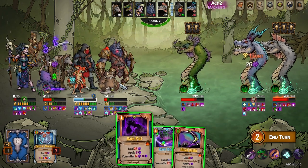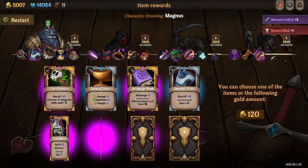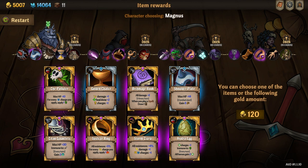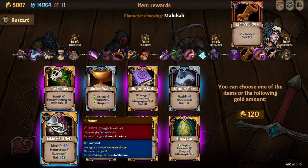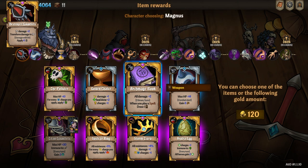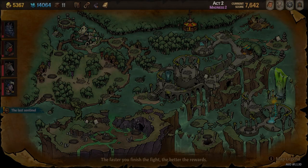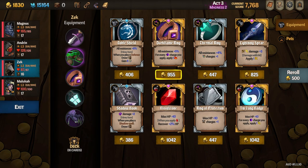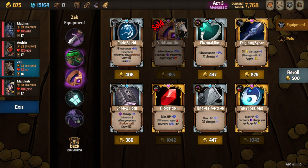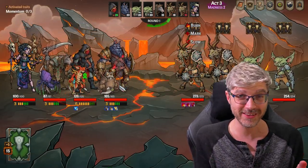In addition to the 100 cards your characters get, you also have access to equipment — because it's an RPG. You've got a weapon, armor, a ring slot, a potion slot, and a pet slot. All of these can be filled with items you find, which will improve your character, fix your synergies, boost your damage, make you more defensive, or open up all sorts of really cool combos. That's something super awesome about Across the Obelisk.